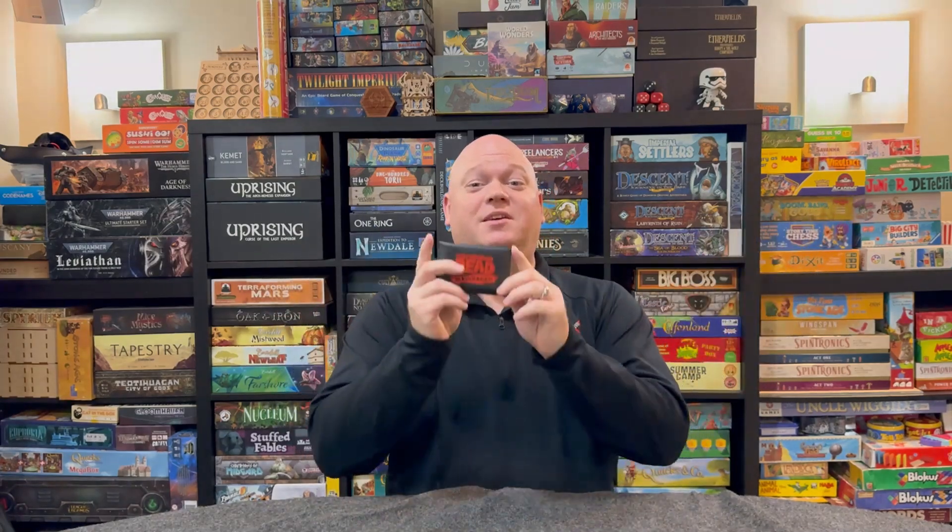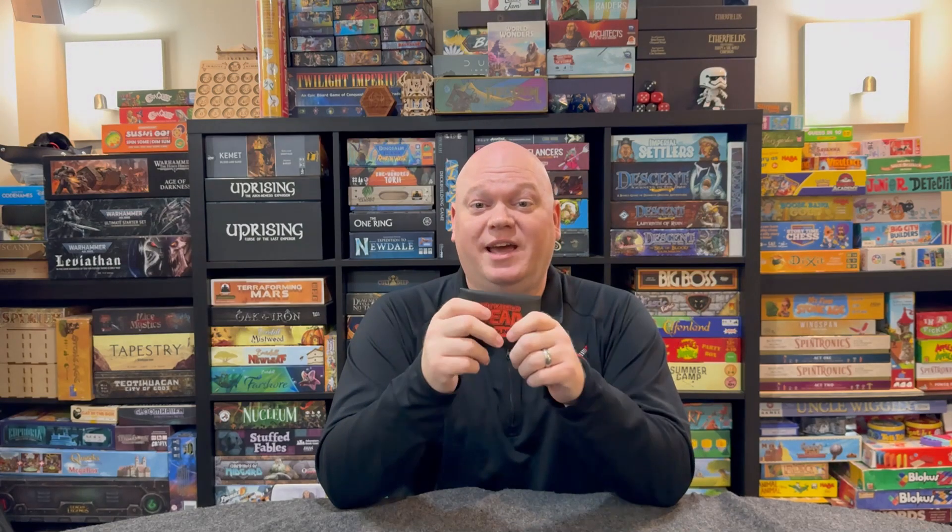Hi, this is James from Tabletop Gaming Guild, and today we're going to learn how to play the one-to-four player game The Walking Dead Surrounded. It's going to be published by Button Shy Games. In this game you're going to be trying to strategically place down your locations or your occupants in order to score the most points at the end of the game and survive all the walkers coming in and trying to eat your survivors. Let's go ahead down to the table.